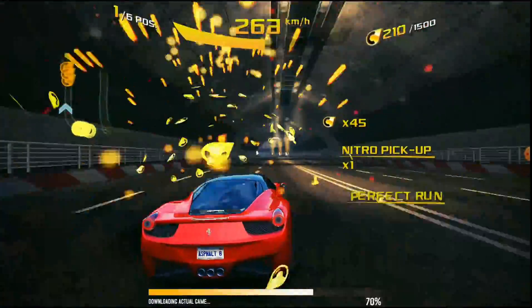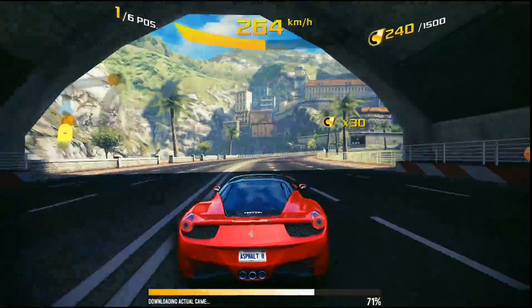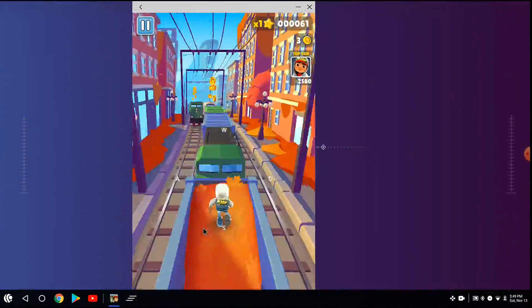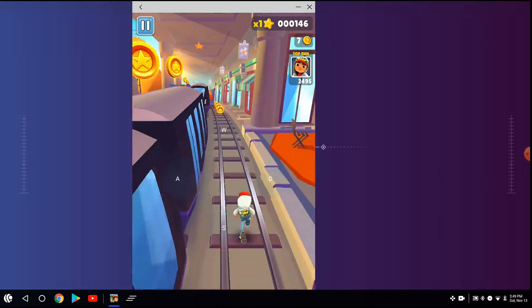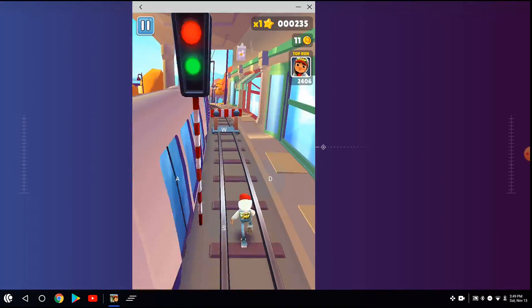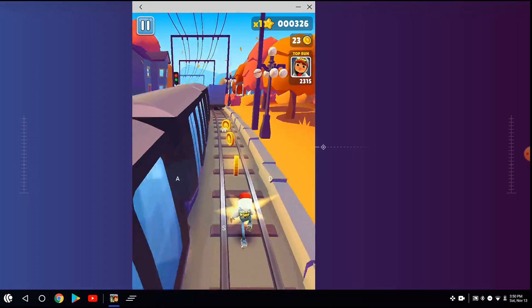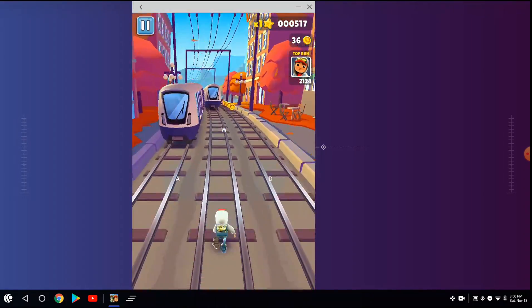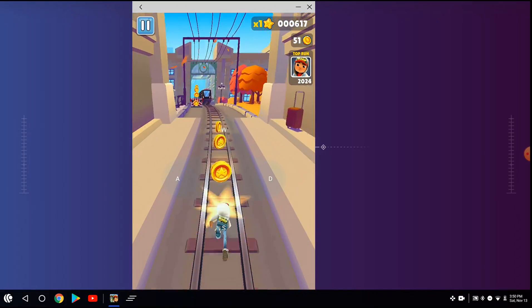DecaPro is pre-mapped for popular games like PUBG, Free Fire, Call of Duty, and Subway Surf. If your favorite game is not among the pre-mapped ones, you can easily set it up yourself. Just press F10 on your keyboard and the DecaPro menu will appear on screen. From there, it's up to you to customize your game controls exactly how you want.